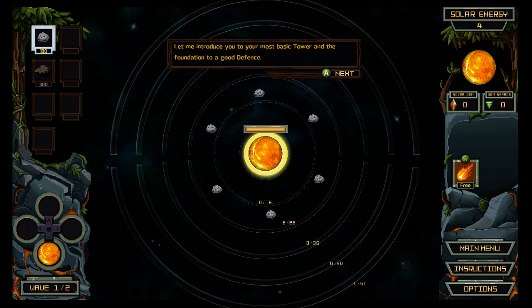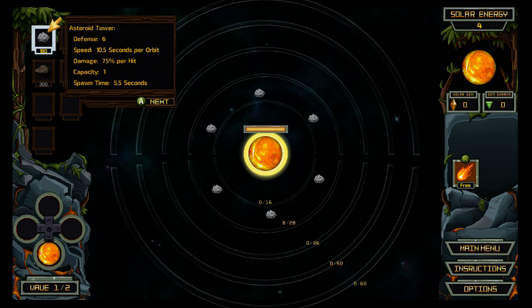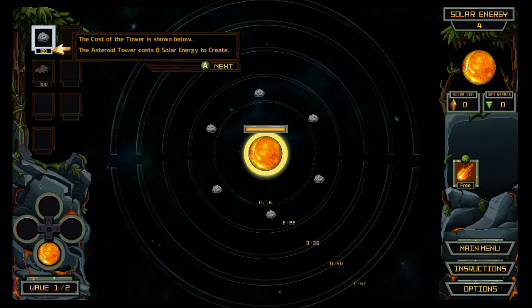Let me introduce you to the most basic tower and foundation of a good defense. Asteroid tower — defense 6, speed 10.5 seconds per orbit, damage 75% per hit, capacity 1, spawn time 5.5 seconds. Okay, let's see what that's all about. The cost of the tower is shown below: 180. The asteroid tower costs zero solar energy to create.